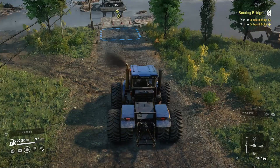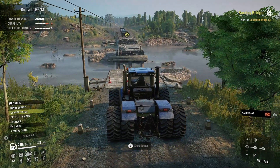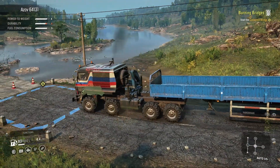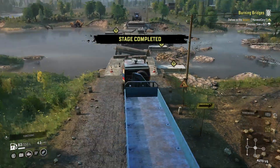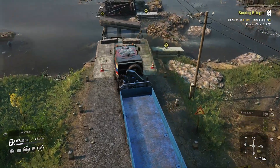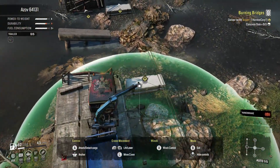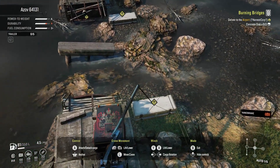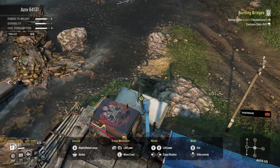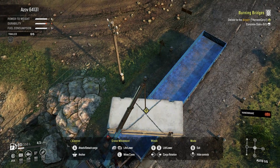I've got the K7M here, which we used for a couple of missions back. And then we've got the Azov 64131, and yes, exactly as I had thought, it spawned a few of them. The thing is I don't have too much fuel with this. I don't know why it says a crane truck is recommended — how do they expect you to do this without one? It should be required.